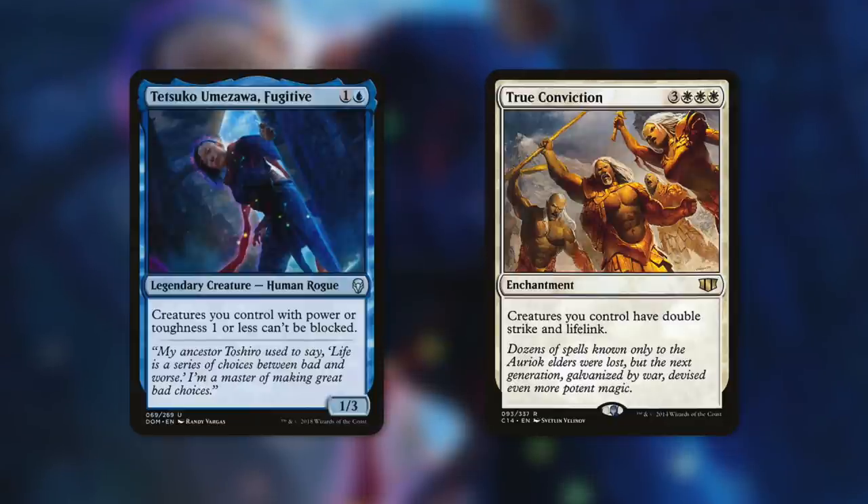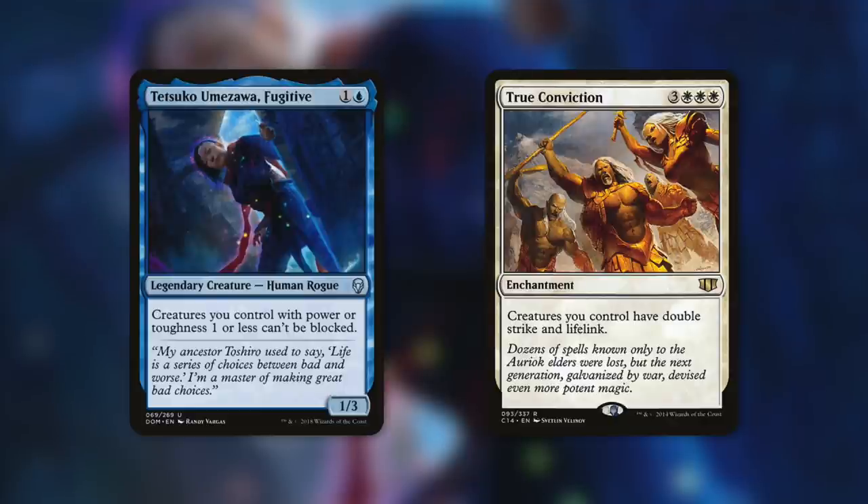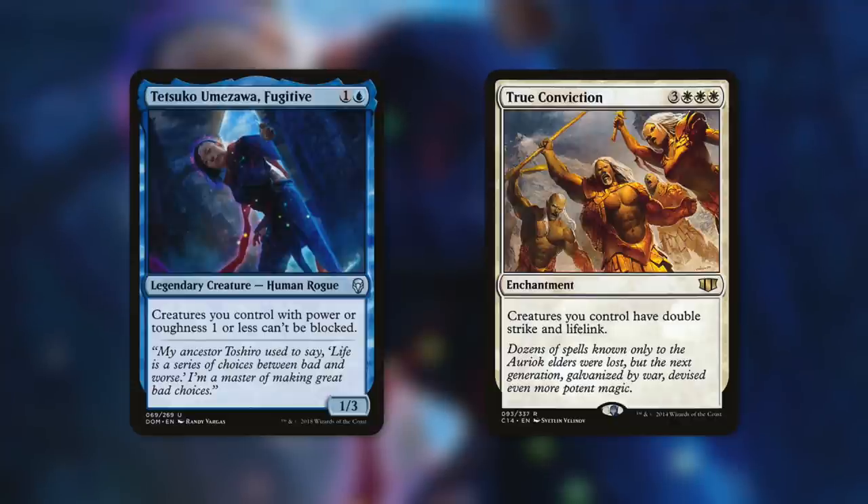Speaking of more combat damage triggers, let's talk about True Conviction. It's an enchantment that says creatures you control have Double Strike and Lifelink. Lifelink is a nice addition — we can gain life while attacking and dealing damage. But more importantly, by giving our creatures Double Strike, we're doubling up our damage and doubling up our Derevi triggers, which can have a huge impact on the game and provide us a ton of value.